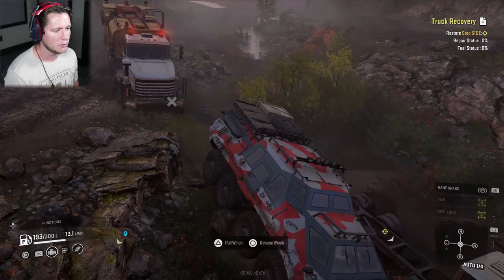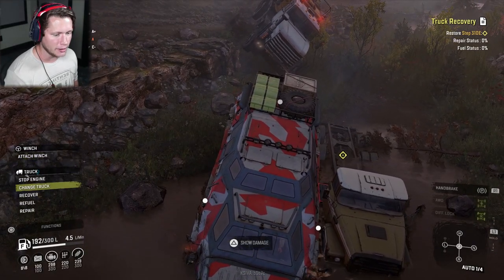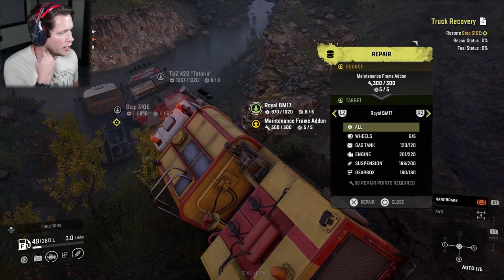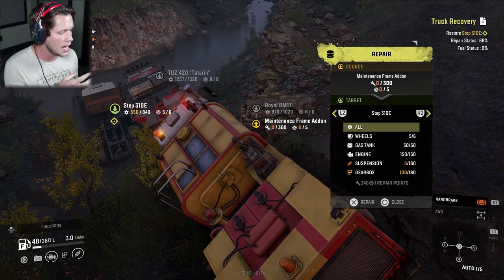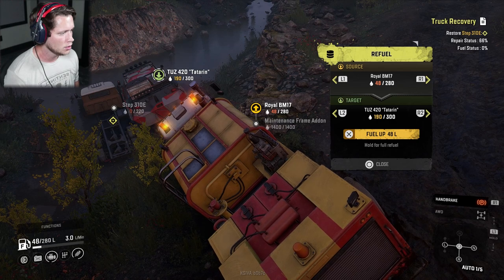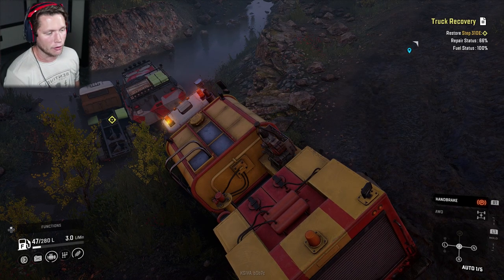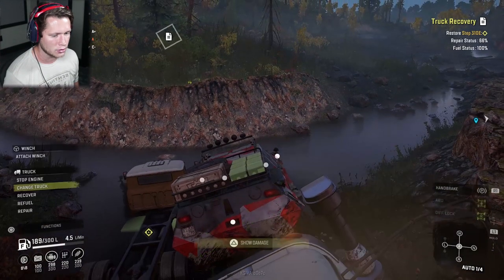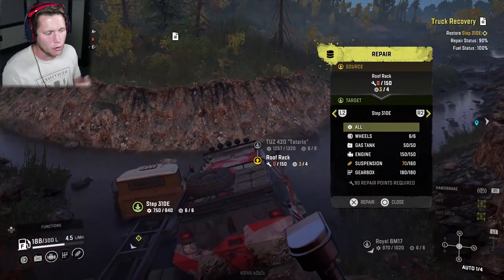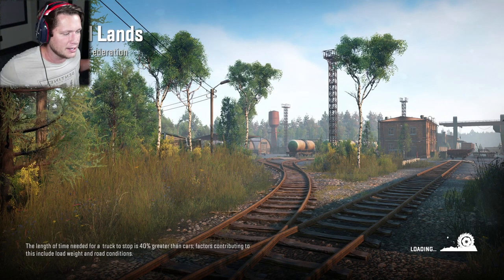A bit sketch but we're fine, we're used to it. Let me switch trucks real quick. We're going to repair via the maintenance add-on to the Step 310e — that's all we can do so far. We need 240 more repair points. Let's refuel it using the maintenance frame add-on — it's fully fueled now. Switching over to repair from the roof rack — we're not going to have enough: 90 more repair points required.